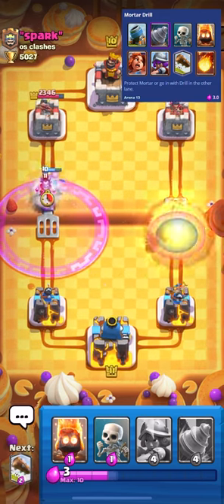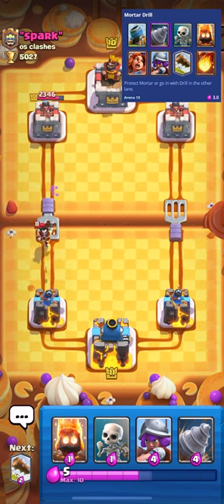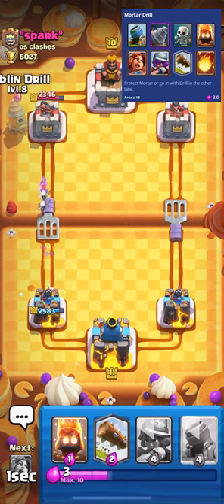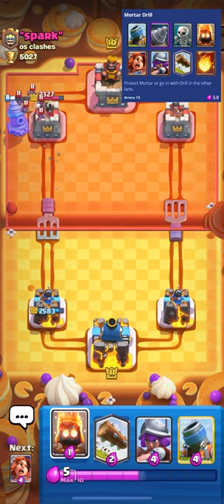When you play Goblin Drill in one lane, you'll try to defend it. Then when Mortar goes in the other lane, your opponent will have no elixir to defend that. When your opponent eventually catches off — if not rage quitting — you just have to play like a normal Mortar player, defending it with Valkyrie or Musketeer. The Skeletons and Fire Spirit will add extra utility to the defense.